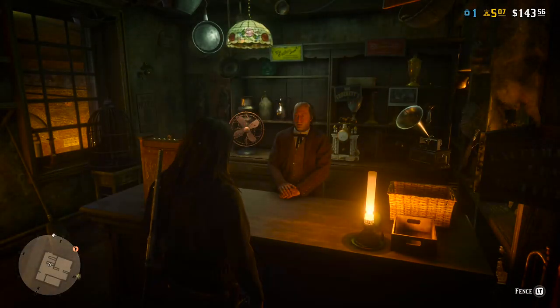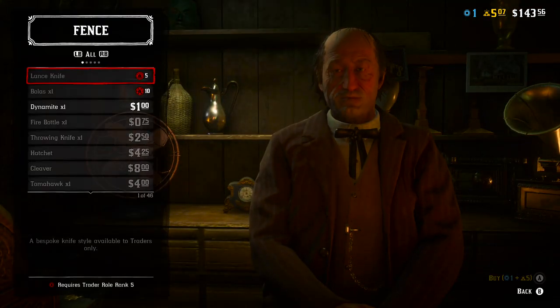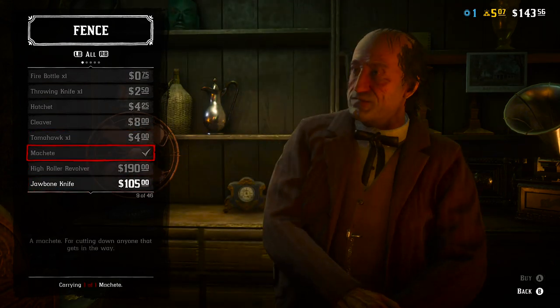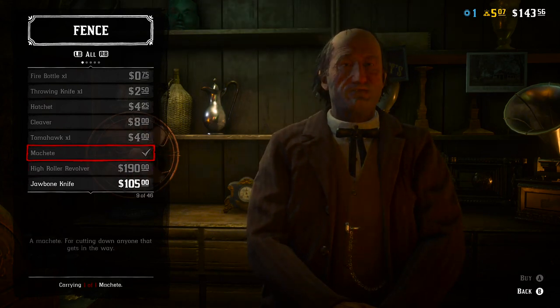Yo, what's up everybody that plays Red Dead. Thank you for tuning into the Gaming Stash. Today I'm going to show you how to get your machete so you can wear it on your gun belt. The first thing you're going to need to do is go to a fence and get a machete, which is 40 bucks. I already got mine.